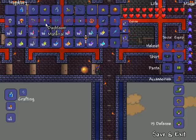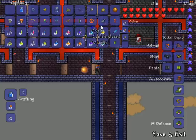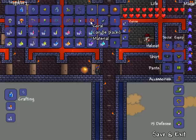Next one is daybloom. Dayblooms just grow on normal grass on the surface pretty much everywhere. They look like little tiny flowers — a straight-up line with a little yellow top. They're everywhere. Another one is coral, and coral grows at the ends of the map in the ocean. You can break them with your hammer or hamaxe.